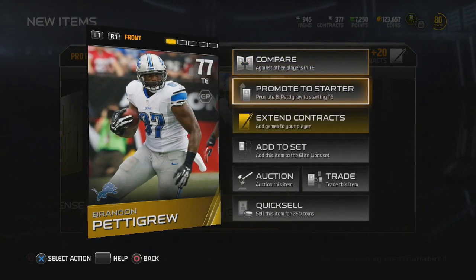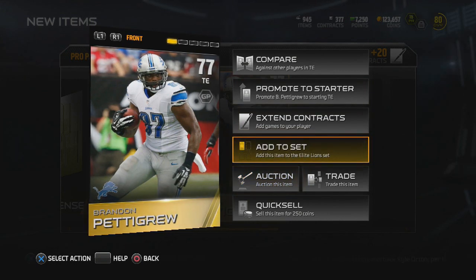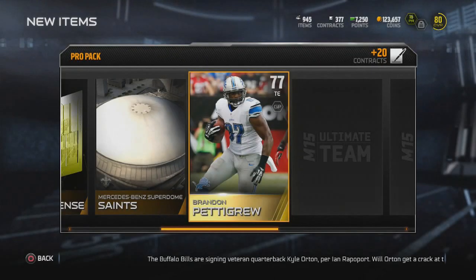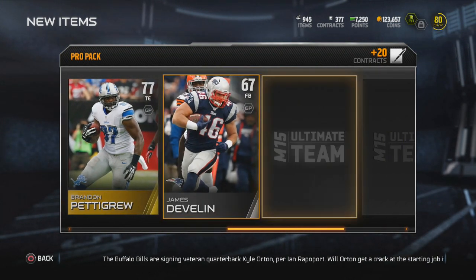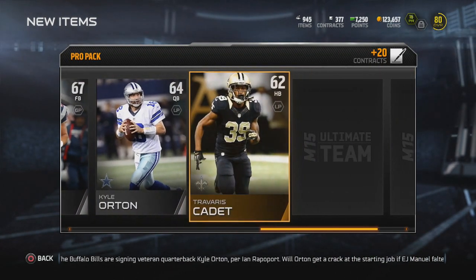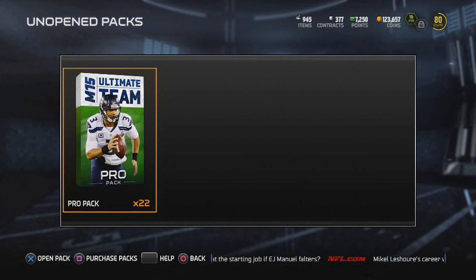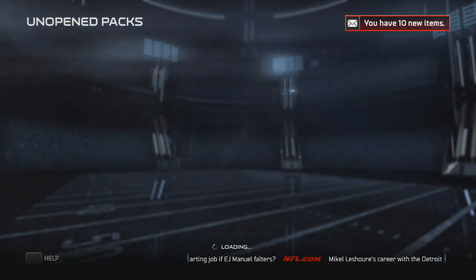I'm so excited to have Mike Evans because I run a heavy blocking scheme for my receivers — you've got to be a good blocker to play for me. It's like a Brandon Pedigree. I saw a guy named Gibbs playing with him — big guy in the Madden community, he made the guide for the game. He was killing it in stream, getting like 500 viewers.